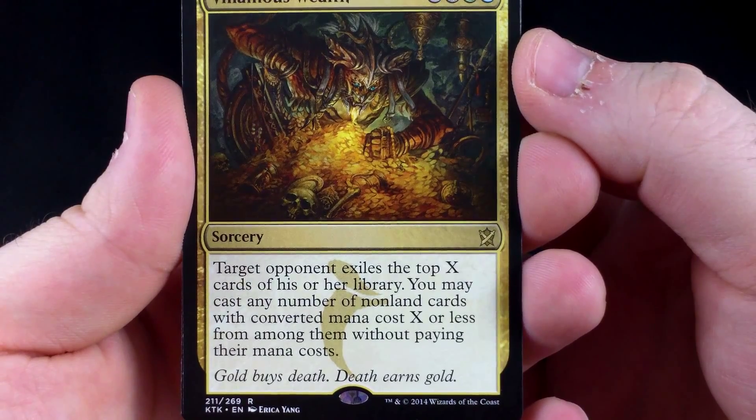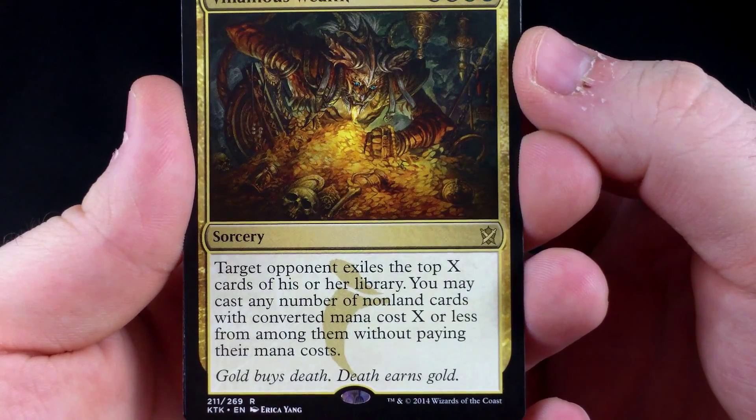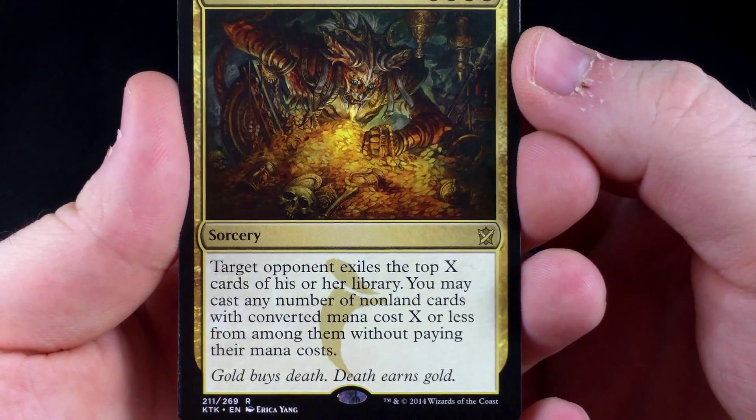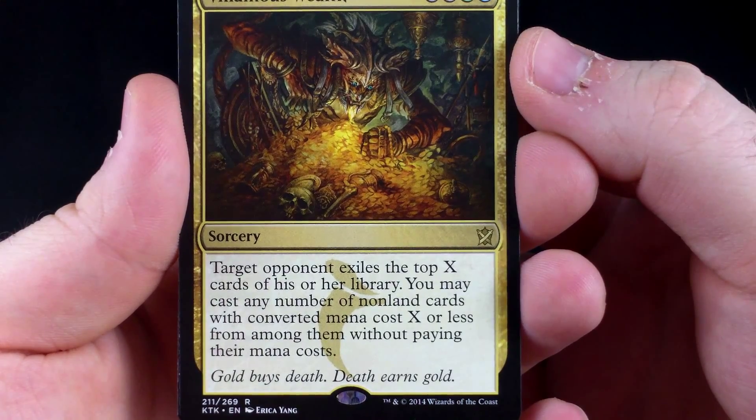Bloodfell Caves. Alabaster Kirin. Abomination of Gudul. Mystic of the Hidden Way.